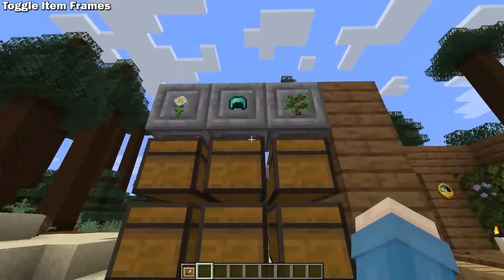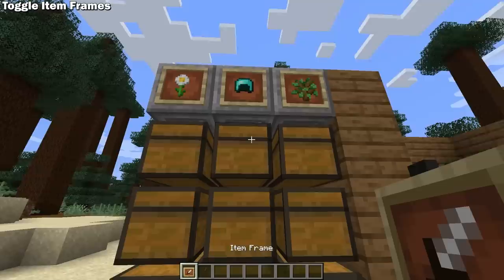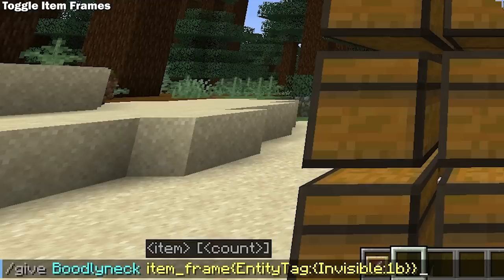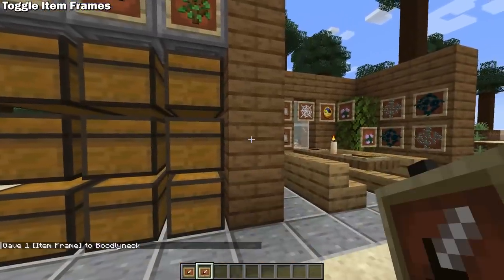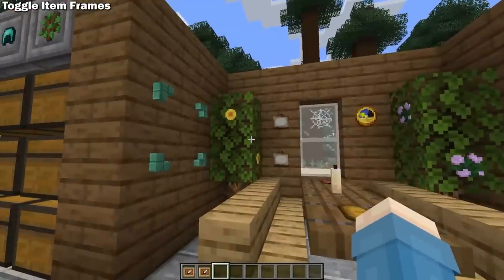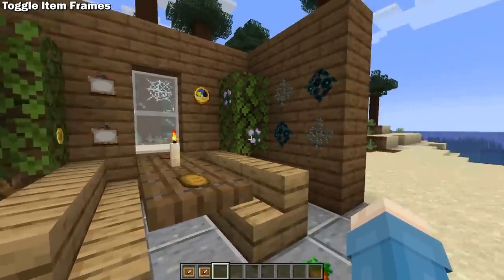Toggle Item Frames is a very simple mod that allows you to change the visibility of item frames by sneak right clicking it with an empty hand. You can also hold an item frame in your hand to make all nearby invisible item frames visible. Currently in vanilla Minecraft you're already able to get invisible item frames using a command, but this mod opens it up to survival. It opens up so many decorating possibilities with such a simple addition. This is also just a server side mod, so if you have this on your server it will work for everyone that joins.